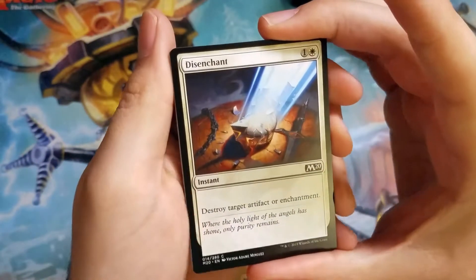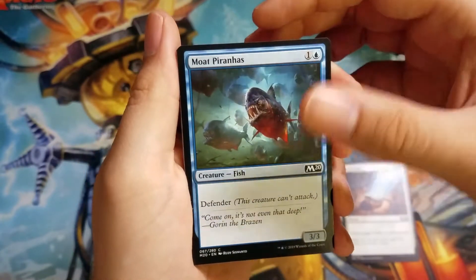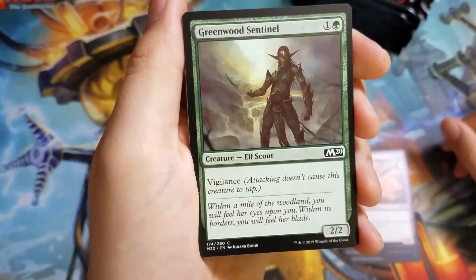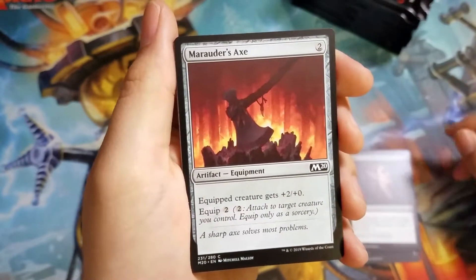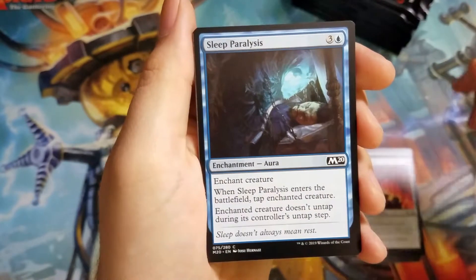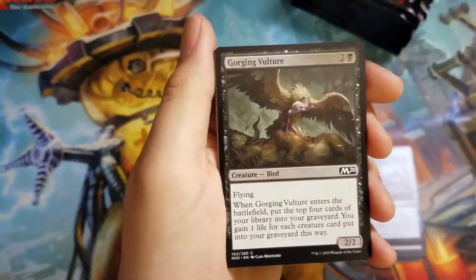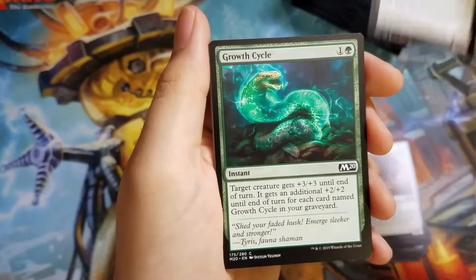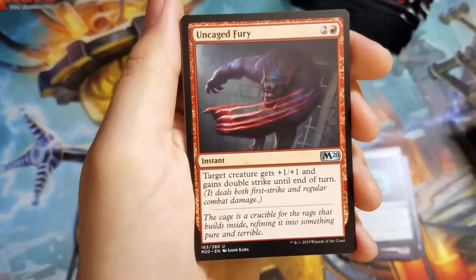We're going to do the commons first pack. We got Disenchant, Moat Piranhas — I guess they're in a moat, that's why they have Defender — Fire Elemental, Greenwood Sentinel, Duress, Marauder's Axe, Sleep Paralysis, Yolked Ox, Gorging Vulture, Growth Cycle — that's fun in draft if you get enough — and Uncaged Fury.